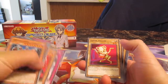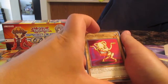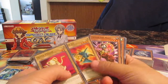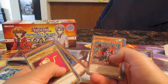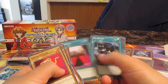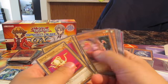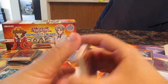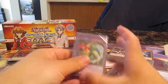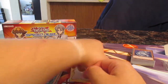Then we got Chaz's deck. We have Ojamas — three Ojamas, not bad. Fee Tiger, Jet, Crimson the Mage, Armed Dragon level five and seven. Ojama Red, Blue, Ojama Polymerization. Wall of Destruction — pretty cool. I gotta say, Chaz's deck is kind of a disappointment.